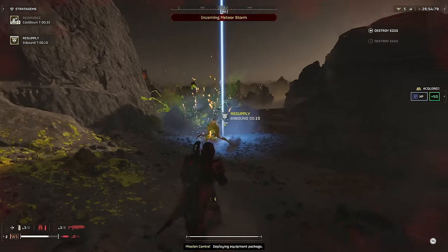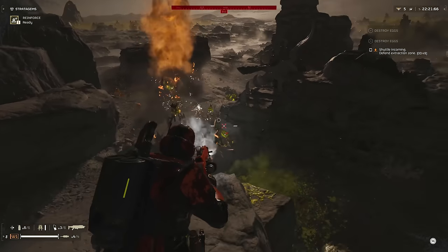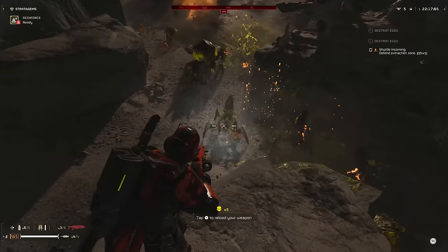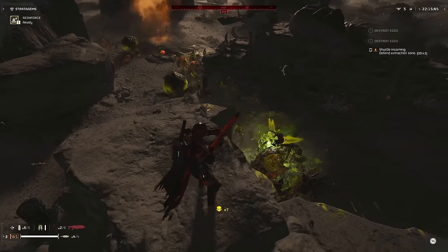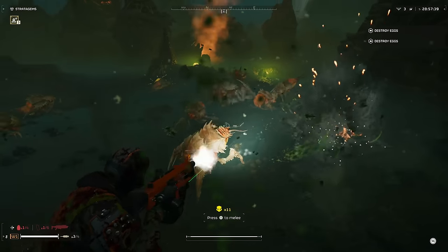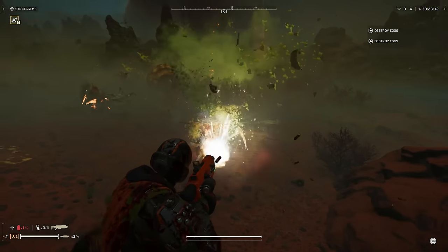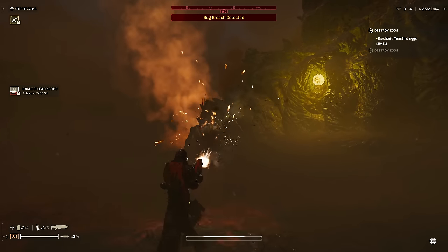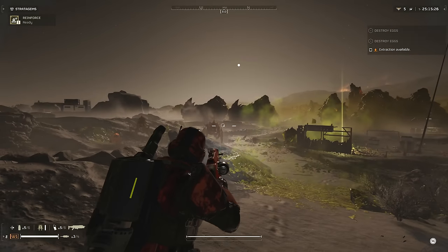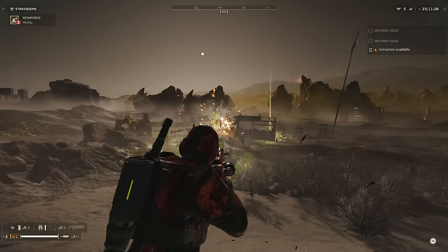So why would you use the Incendiary? Well, for starters, it's one of the best waveclear weapons in the game, efficiently dishing out hot bursts of democracy to all who stand in its way. It excels against small and light armor targets, one-shotting scavengers and baby spewers, and two-shotting hunters. Unloading a full burst at close range is enough to pop the head off a warrior, while you'll likely need all 25 shots — or 8 bursts — to drop a brood commander, though this can vary if some have dropped sooner.